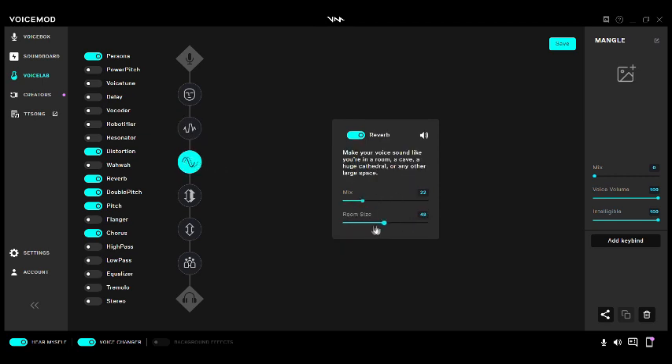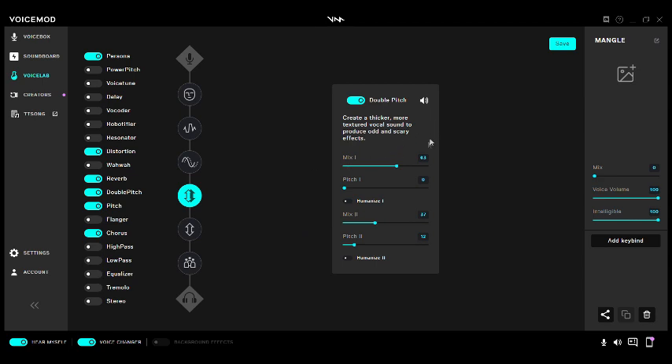Distortion: Mix 22, Drive 100, Volume 100. Reverb: Mix 22, Room Size 48. Double Pitch: Mix 163, Pitch 1 at 0.